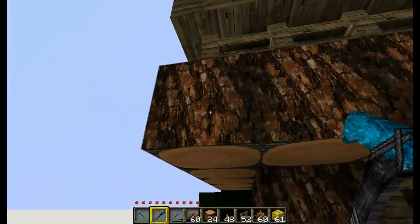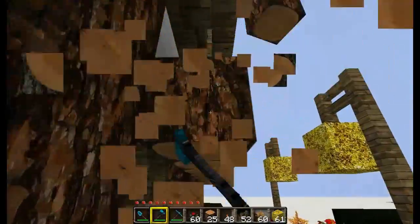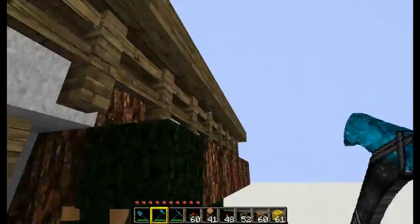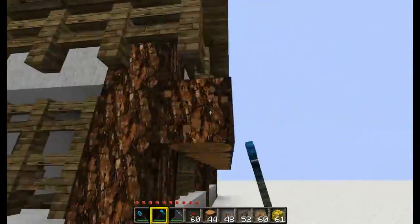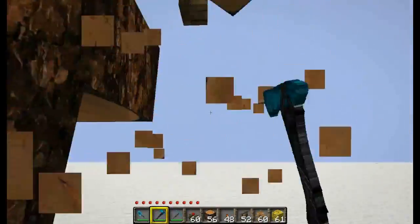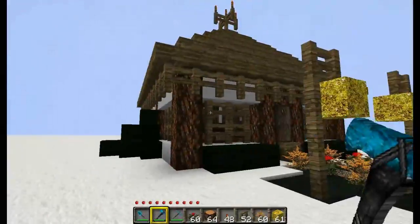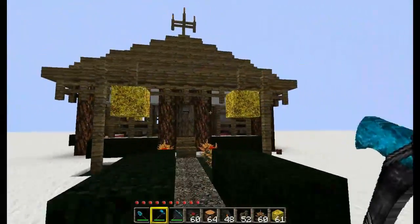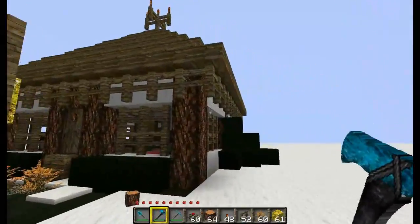Now just get rid of whatever block you put up - I put up logs, so I'm going to cut them down with an axe. That just looks so much better. It really does - it adds a whole new level of detail to the build.